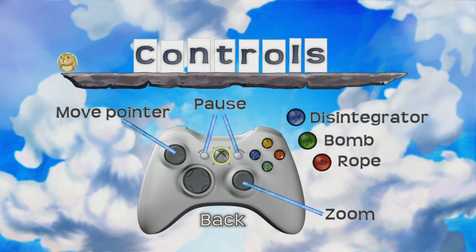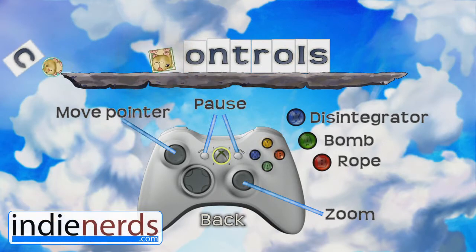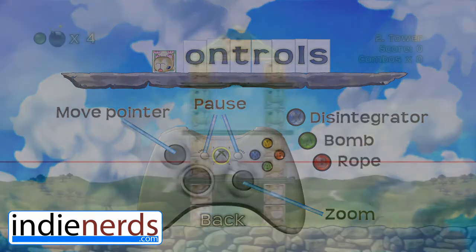Stuff gerbils into little blocks and then tow them, blow them or disintegrate them to leave no gerbils above a red line. Put it all into one game with a nice physics engine and call it Gerbil Physics. If you did that, you would have created a wonderful game that I can't help but recommend.